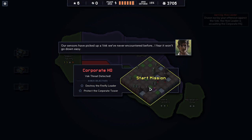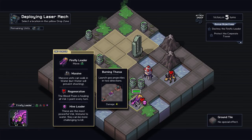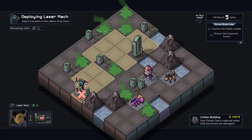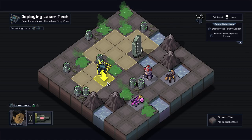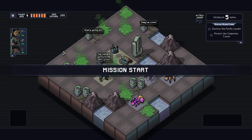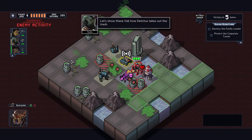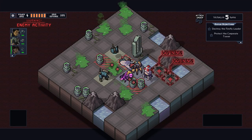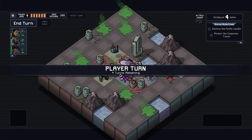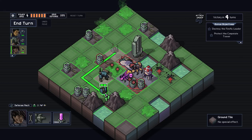Destroy Firefly Leader and protect Corporate Tower. Alright, so he's right here. Launch two GU projectiles — we've dealt with him before. Luckily, we do have a lot of options for moving him around, so that's kind of nice. We can just kind of laser him right now, but I think we're gonna need to pull him back though.